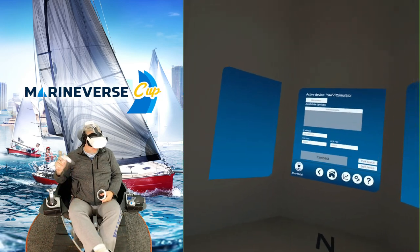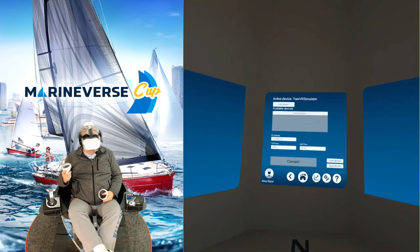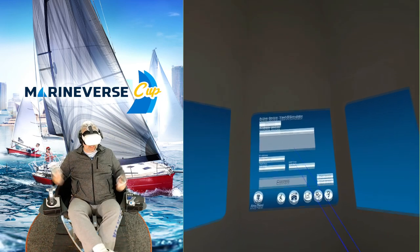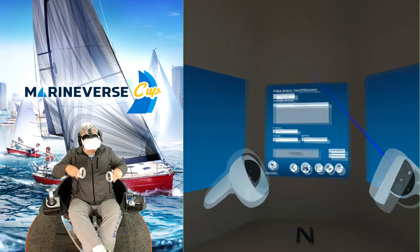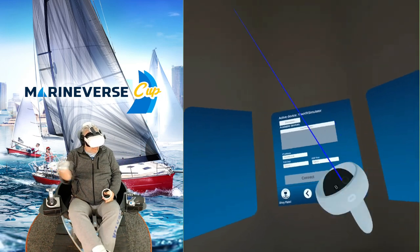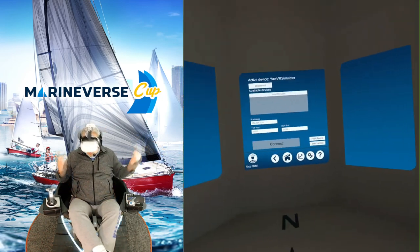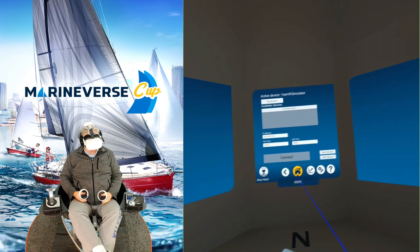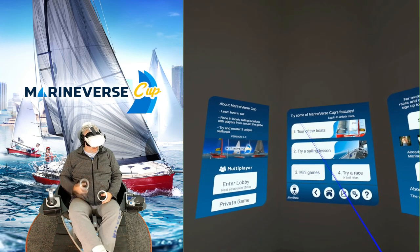Now, do I expect to get full motion out of the simulator for this? Nope, sure don't. I don't expect the chair is gonna spin at all. I was kind of trying to think to myself what kind of motion am I gonna get with a sailing game — maybe a little bob of the water. But to make it fully believable you'd want that yaw turning, so hopefully there is some turning. We're gonna jump in and find out.